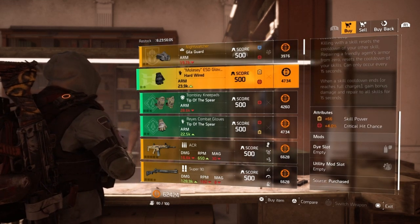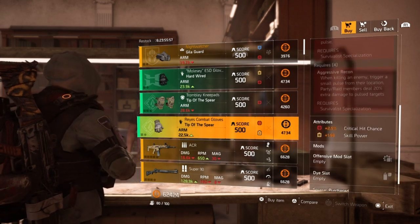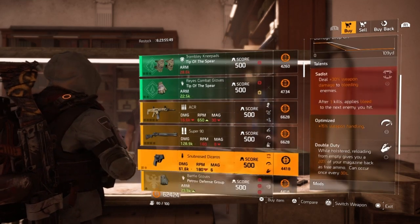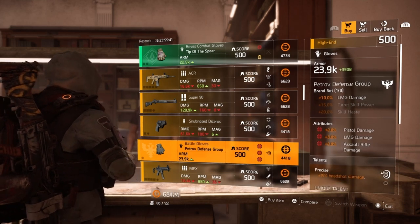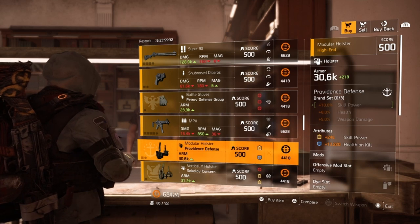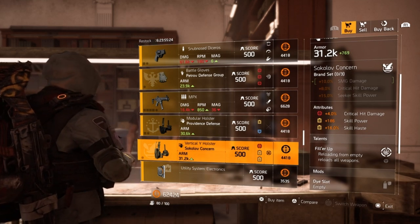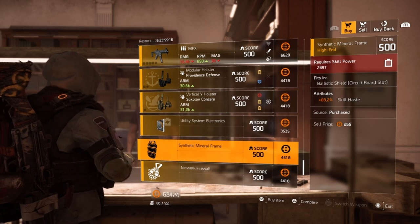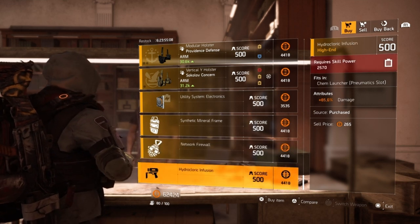Moving on we have Hardwired Gloves with Skill Power and Crit Chance on them. Tip of My Dick Kneepads with 6% Crit Hit Chance. Tip of My Dick Gloves with 2.5% Crit Chance, 199 Skill Power. An ACR with Eyeless Accurate Rooted. A Super 90 with Optimist Optimized and then Rhythm. A Stub Nose with Sadist Optimized and Double Duty. A pair of Petroff Gloves with Pistol Damage, LMD Damage, Assault Rifle Damage with Precise. Next we have an MPX with Vindictive Extra Overlapped. A Providence Defense Holster with Skill Power, Health on Kill. Next we have a Suck Me Off Holster with 4% Crit Hit Damage, 186 Skill Power and then 16% Skill Haze with Filler Up. Moving on we have a Utility Systems Electronics mod with Skill Power, Drone Skill Power and then Hive Skill Power. Next we have a Shield Mod with 83.2% Skill Haste. A Hive Mod with 61% Radius. And a Chem Launcher Mod with 85.6% Damage.